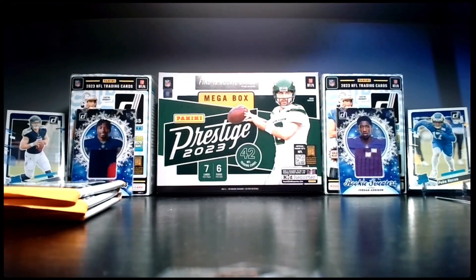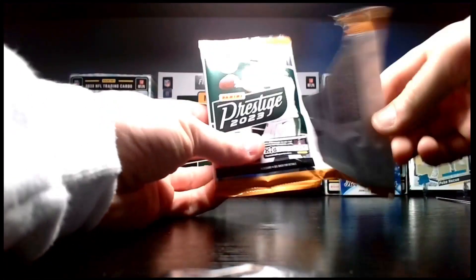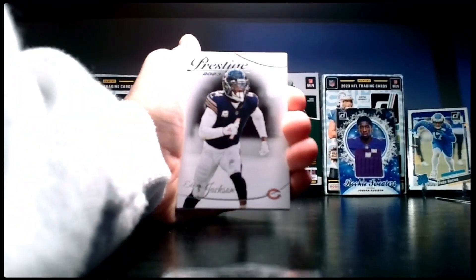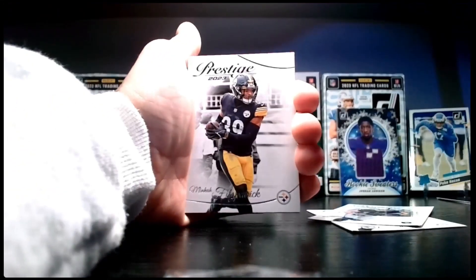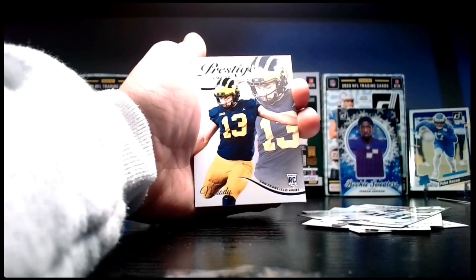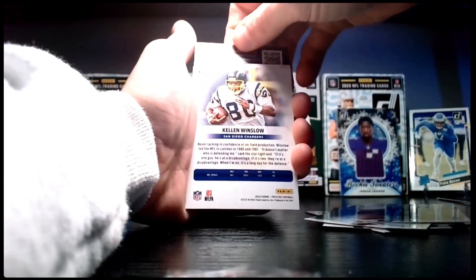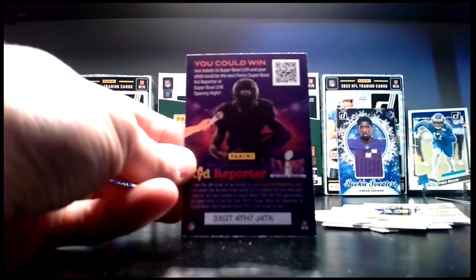Second pack — this one feels a little thick. I think it might be a kid reporter. We have a new policy on this channel for kid reporters — you'll see what we do. Starting off with an Eddie Jackson card. We got Hunter Renfrow, Minka Fitzpatrick, Jair Brown from Penn State — now a 49er — and Jake Moody.